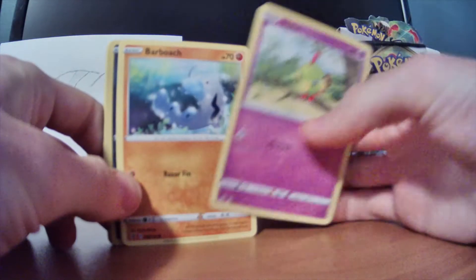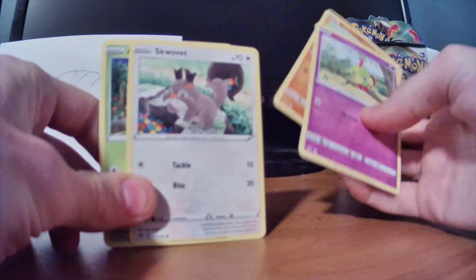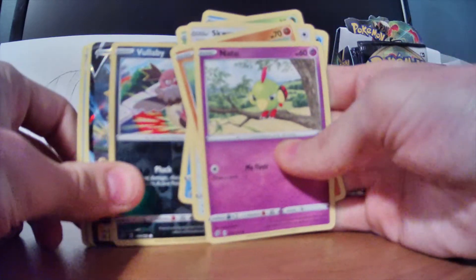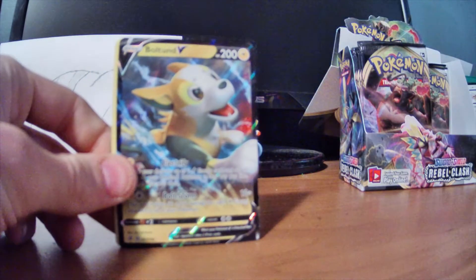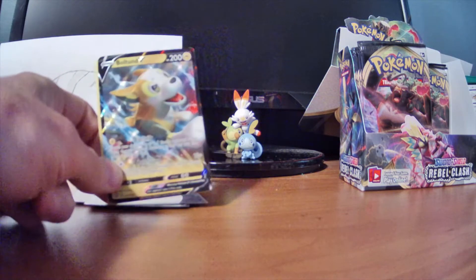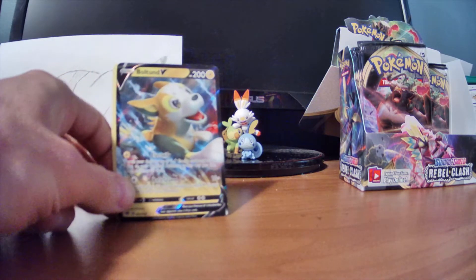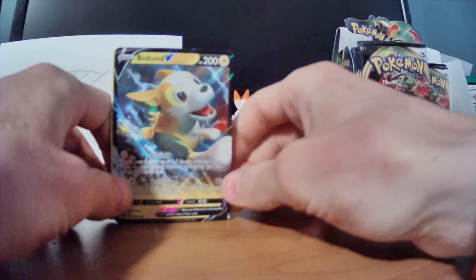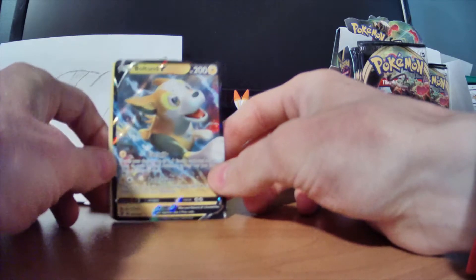Let's see. Got a Natu, Barboach, Skwovet, another Applin, Temple, Volbeat. Boltund V! Let's go! That's awesome! I know that's a pretty cool card to get. Holy cow. We've gotten some really, really cool cards. I want a Boltund so bad on online TCG, but it costs so many packs I haven't been able to get it. Oh, that's so sick.